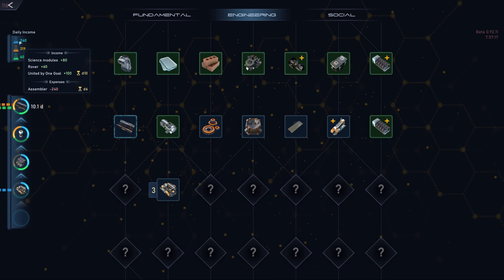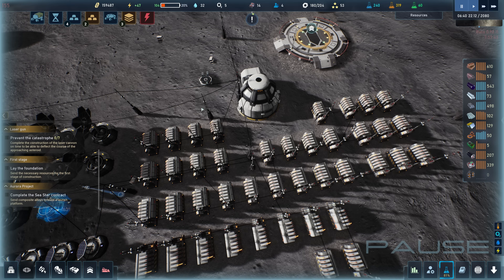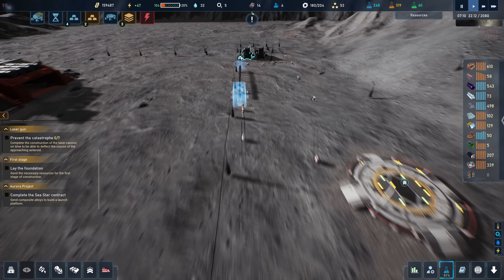The science modules and the rover are providing us with constant fundamental science — so that's going to be fine, we're always going to have blue science. The rover is only providing 59 engineering science. So the rest of that stuff is temporary. Crust research has got 66 days left, but this is so slow. We'll get conveyor mark three soon, but this is where concrete will come out.